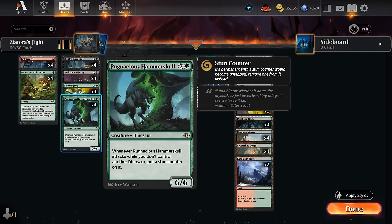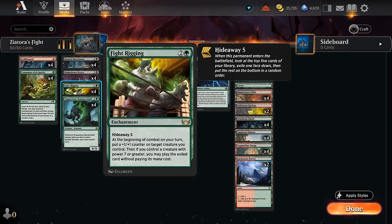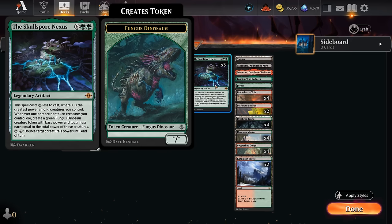Lots of six-powered creatures means we can play them alongside Fightrigging, put a +1/+1 counter on them, and immediately cast our hideaway card for free. Our top-end cards include Skullspore Nexus, which we can cast for just double green if we control one of those creatures. If one of our creatures dies, we replace it with a very large fungus dinosaur token. We can also activate the Nexus to double a creature's power.